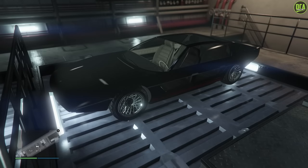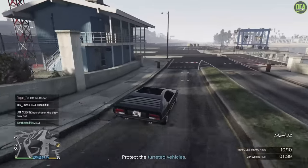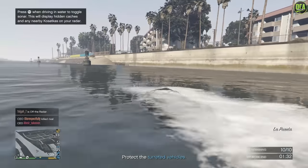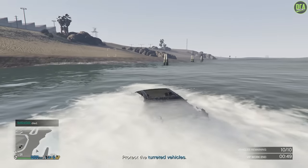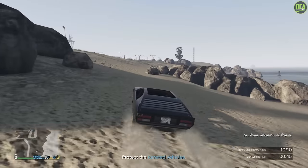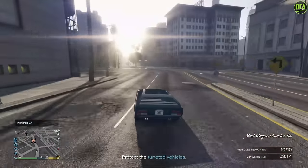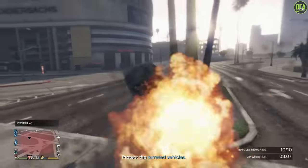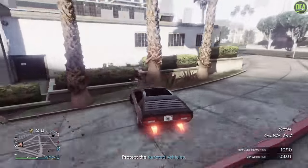Continuing to number 2, we have the Toreador. This one can be found on the Warstock website for $3.6 million. Probably my favorite weaponized vehicle in the game — it has the submarine function, boost function, missiles, armor, and can seat four players. It has a normal map icon and really has it all, taking the best features from older weaponized vehicles and combining them. You can also store it in your Kosatka. This vehicle used to be usable in heist setups and finales, but with the Drug Wars DLC Rockstar unfortunately made it unusable in those — but I still think it's deserving of second place.